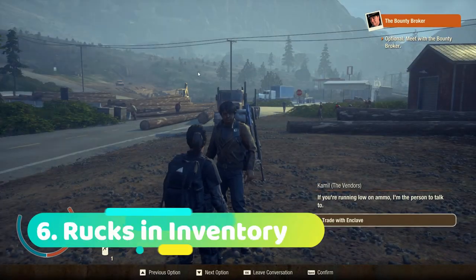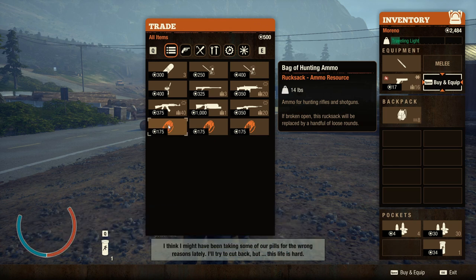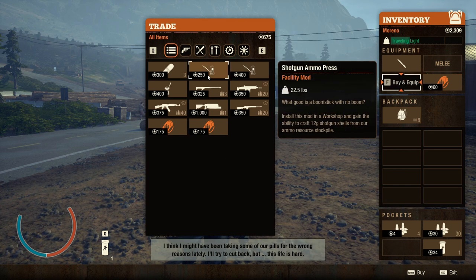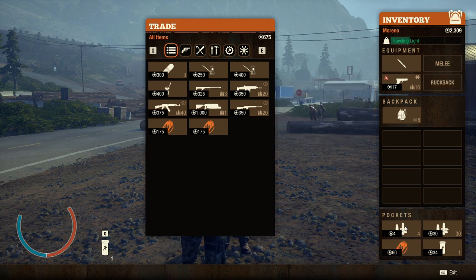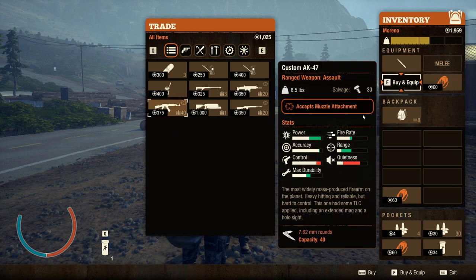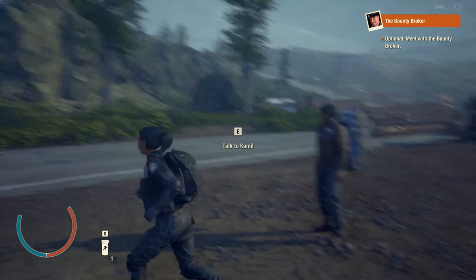Here's a quick tip at the trader: trade with them, then come over to the rucksack and buy and equip it. Now, while you're still in the trader menu — do not leave — come back to the rucksack, hit 'unequip,' and it puts it in your inventory. You can do this over and over, but it only works with traders.